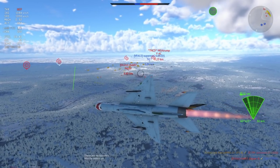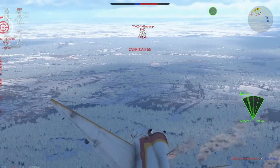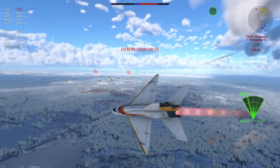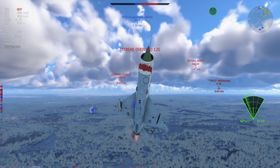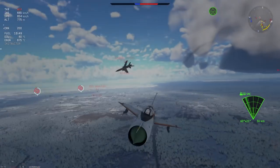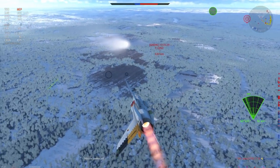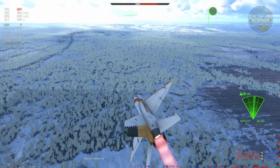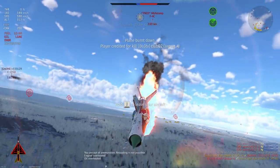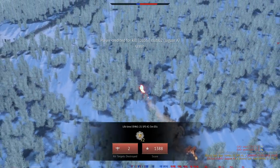We have a two-versus-two with an F-4C and a Jaguar. I go for a quick head-on with the F-4C, which turns into a proper engagement, then I notice an F-105 on my tail so I prep the R-60 while dogfighting. I try to stay out of his way and line up an R-60, but I've done exactly what I'm supposed to avoid — bled too much speed — so the Jaguar finishes me with a quick missile.